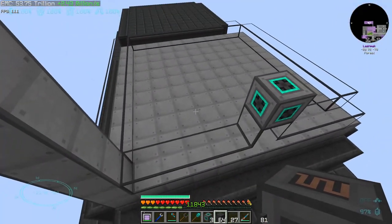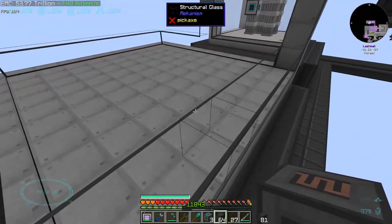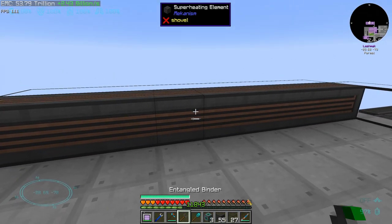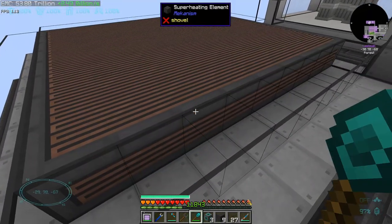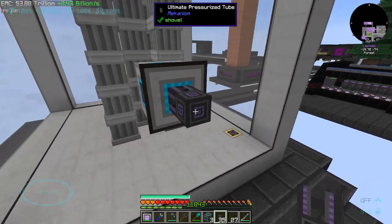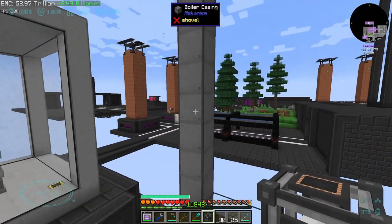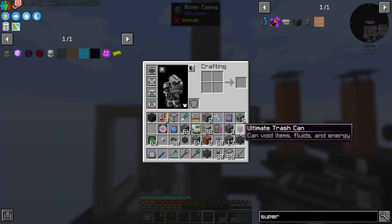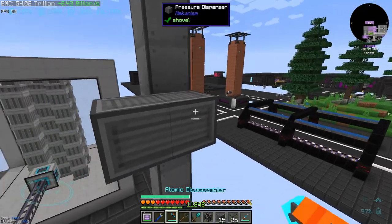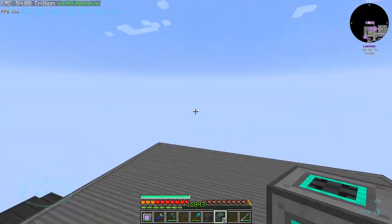I have never done a sodium cooled reactor so we are going to proceed and see what happens. That is the fission reactor, and this is going to be the thermoelectric boiler. It can be 18×18×18 but ours is going to be 11×11×17. The bottom layer has to be covered by superheating elements — a total of 81. The superheated sodium is also a gas, so here are some pressurized tubes that will go inside the boiler. We need one more boiler valve for water.